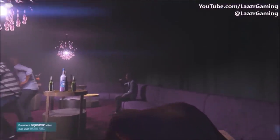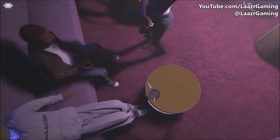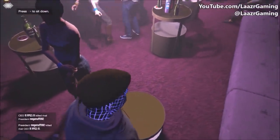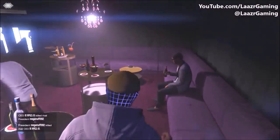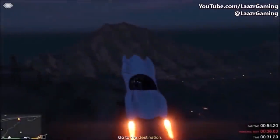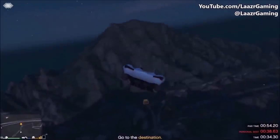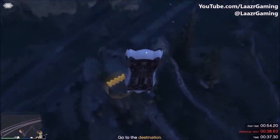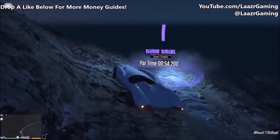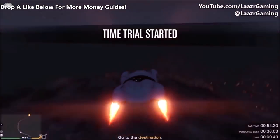Every single week I like to cover the brand new time trial. Usually I'll show you guys a very specific route to follow to beat it, but this week's time trial for the first ever time is just purely based on luck. This week's time trial is called Down Chiliad and it basically just requires you to drive from the top of Mount Chiliad all the way to the bottom. There's no specific method since tons of different things could happen — you could end up flipping your car or hitting a tree.